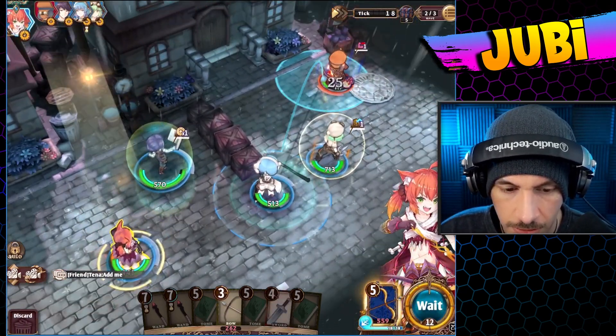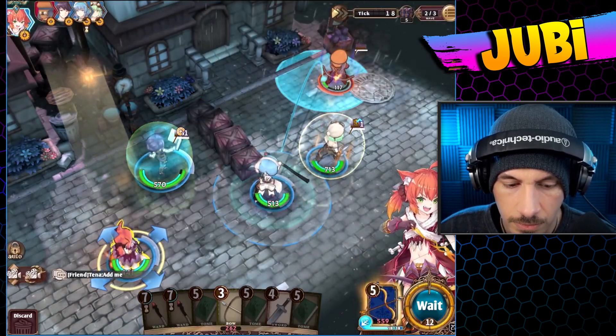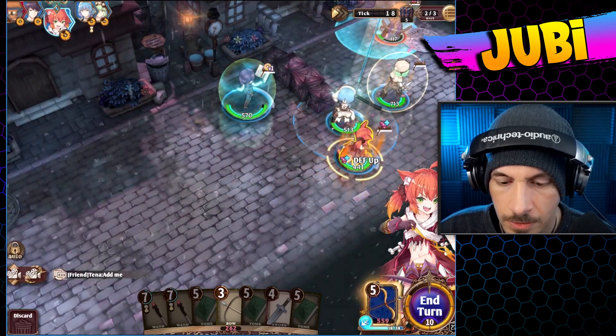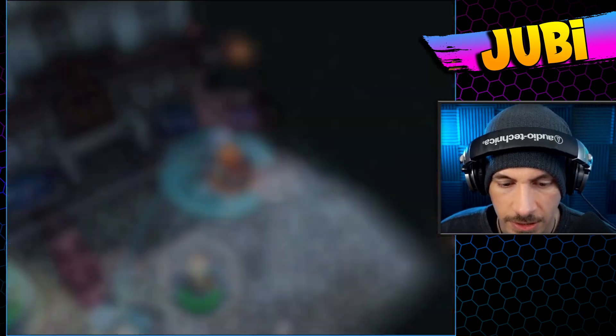Reduce damage taken by 20% till next turn. Passive gain 5 defense. So we can just do this — this is basically like a defend stance. And we'll just end the turn here. What if we move all the way over here? Then will we actually be able to hit it? Yes, we will.